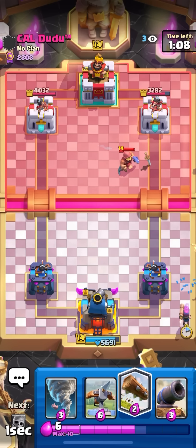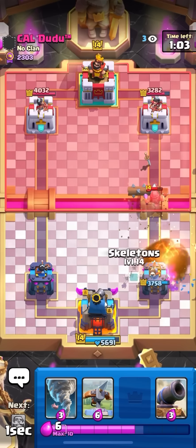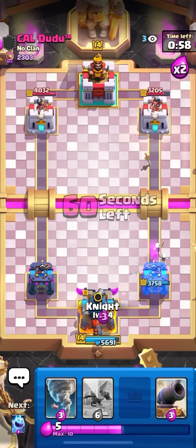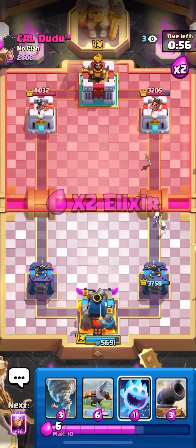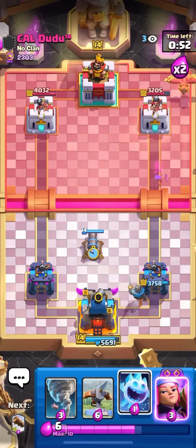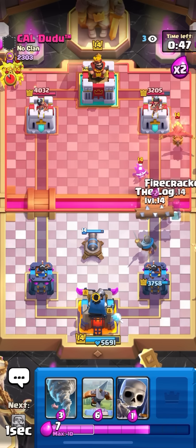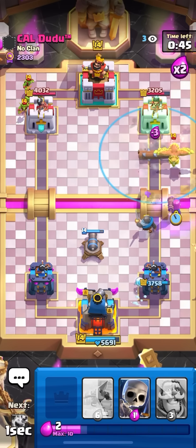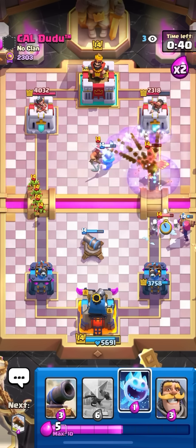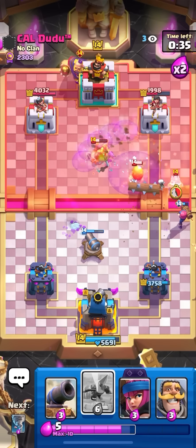Gonna firecracker in the back, gonna log here, then skeletons on the fisherman — not taking any damage there would have been one shot on that tower. Gonna knight in the back. Back to evo cracker — I'm gonna have to pull some tornado stuff. Oh, I like that phoenix in the back — that's a really good sign. I'm gonna log and then firecracker, gonna tornado — yes, right on the center of the tower. That's gonna be like a thousand damage. Wow, I'm actually gonna win this game now — I'm in a really good spot.